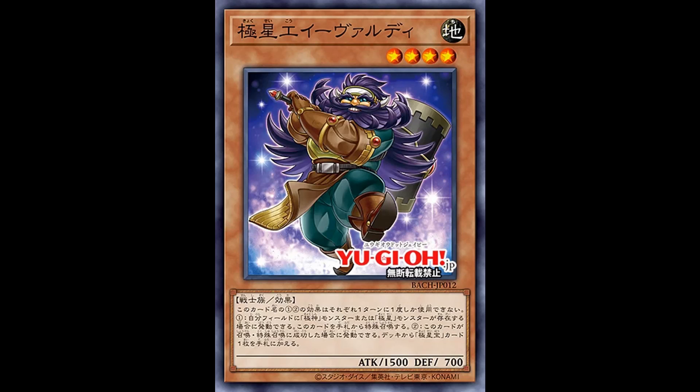Instant 3-of — it can special summon itself, which sets up another play, and also searches your spells and traps.